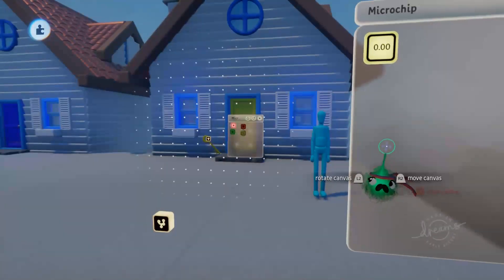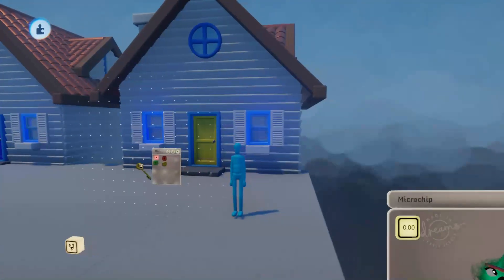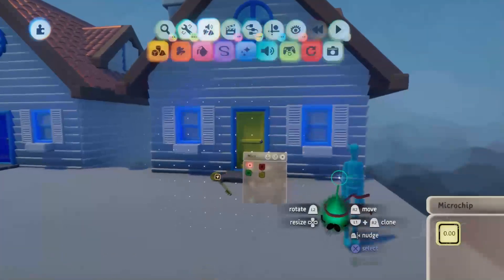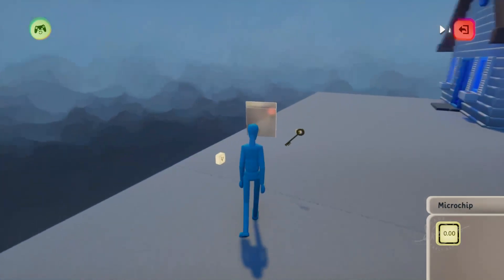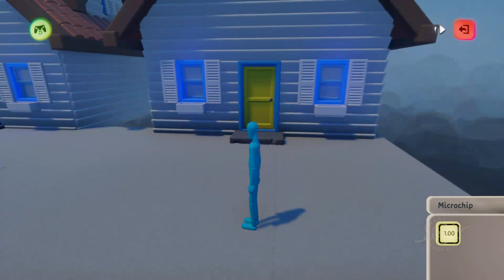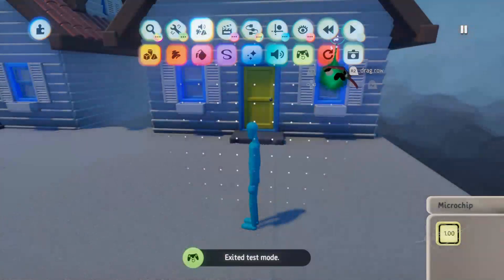Now we're just going to pin our global microchip to our screen so we can see this variable all the time. We'll jump into test mode and go and collect the key. You can see as soon as we collect that key, the variable updates to a number 1. So with that, we can duplicate our key now.